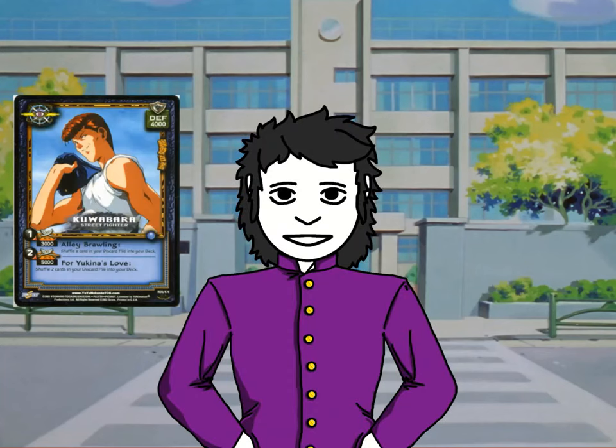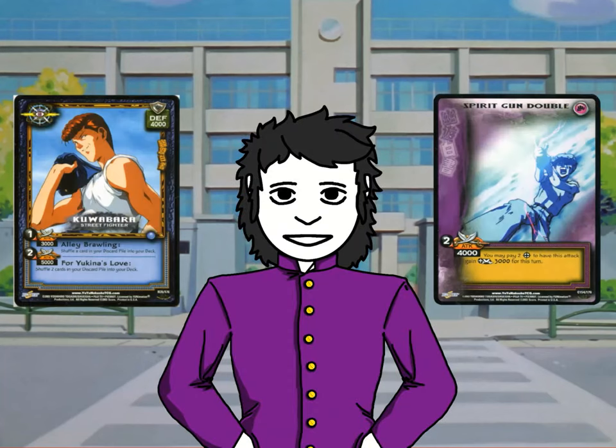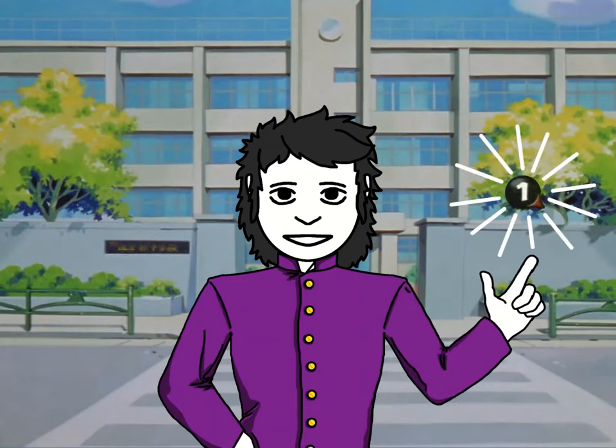As an important note, character cards and technique cards have a dark circle next to their attacks with a number. This number is the amount of cards that you must discard from your hand to use the attack.